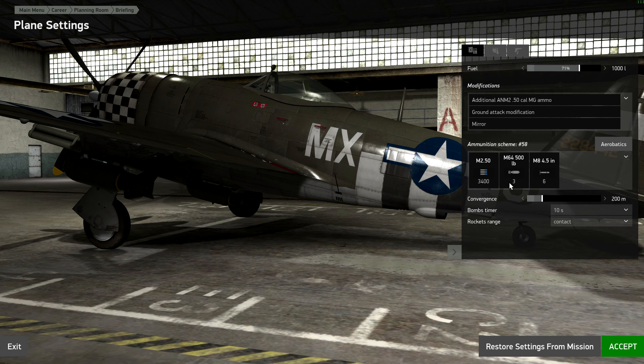Gun wise, bomb wise, rocket wise — that all seems good. But I'm going to change my convergence from 200 and push it out even further so my machine guns are almost firing straight out. I think this goes to 800. Looks like I'm going to go to 1000. I heard a lot of people did 700; I'm going to do 500, split the difference. Even though there are vehicles moving possibly, I should probably give them a 10-second fuse. I've got two — sorry, three 500-pound bombs and some rockets. That should be fine for soft vehicles.